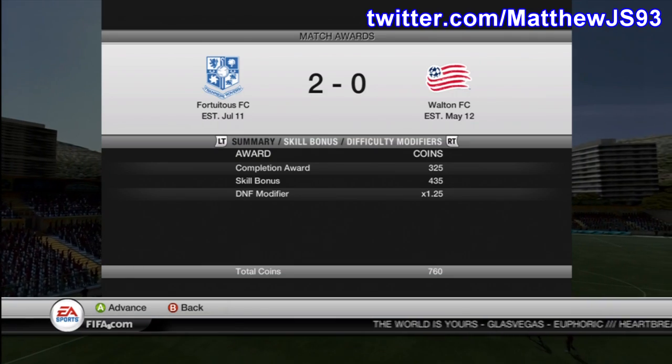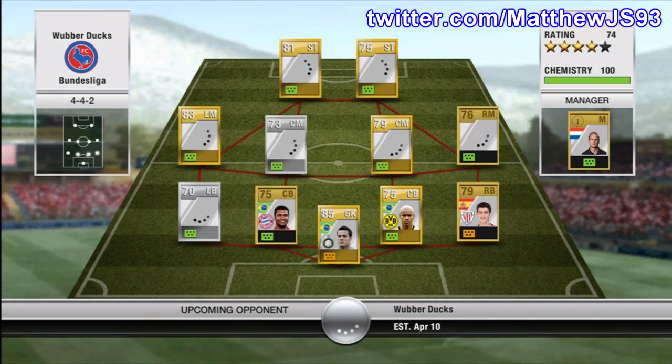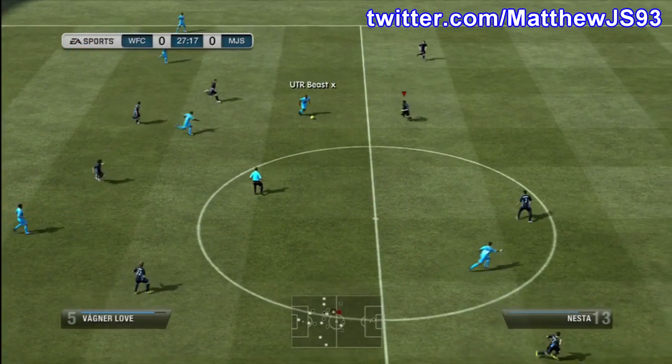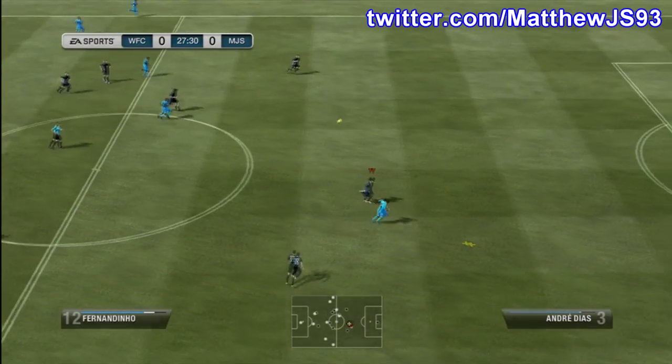Then I'll count the amount of players that were on the market at the time — that time it was 20. I'll put that number into random.org and it will generate me a number; in that case it was 17. Then I'll go back into the market, which I show on the recording, and pick up the 17th player for whichever buy it now price he has.